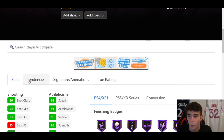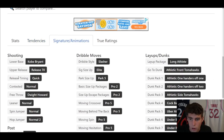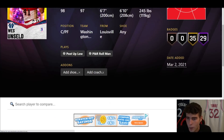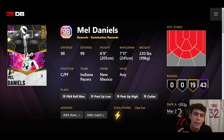Wes Unseld is incredible — great tendencies through and through. He uses Kobe's release on quick, which I don't mind for Unseld. I like his upper and release, and he has pro two size escape and pro five move behind the back. There's a lot to like about Wes Unseld. The only downside is that he's only 6'7".